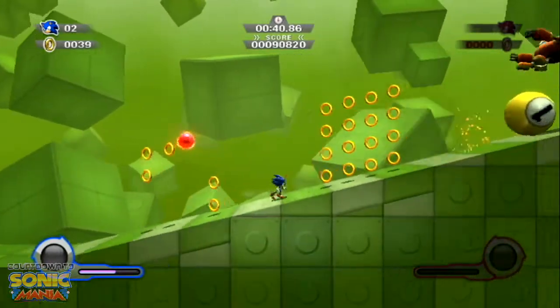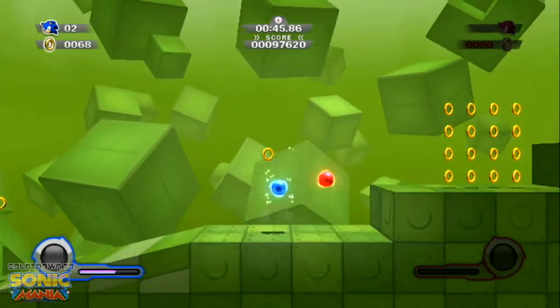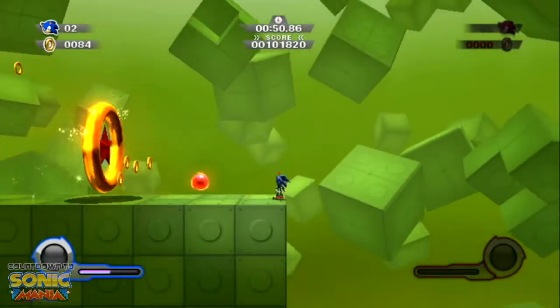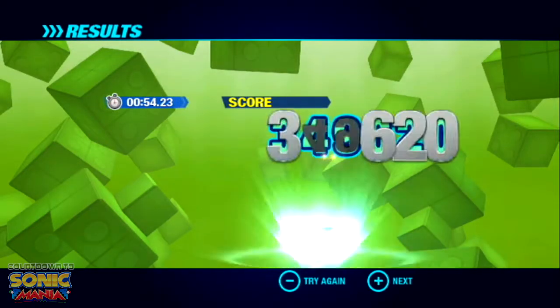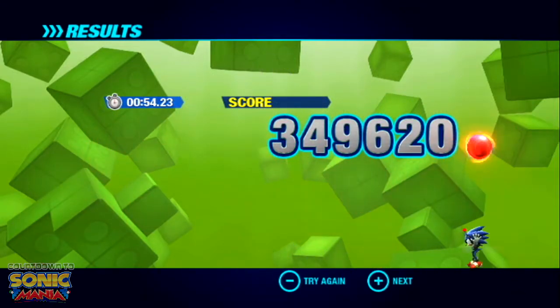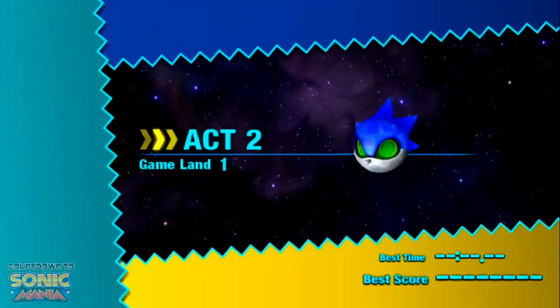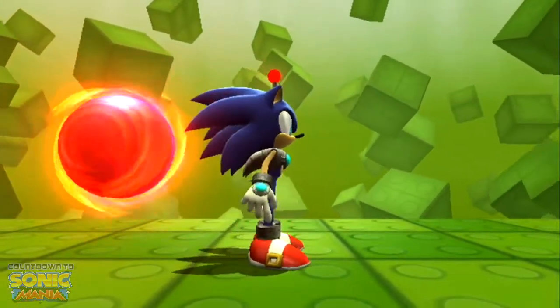I'm not exactly sure what the purpose of all of this is, like if there's a time limit — I'm not sure exactly how it works. You can switch hedgehogs when playing single player, and you're essentially just trying to get to the end and get a certain score. When you get to the goal ring it bleeds rings — it's a little eerie. Game Land is primarily just getting through different obstacle courses, so it's pretty easy.